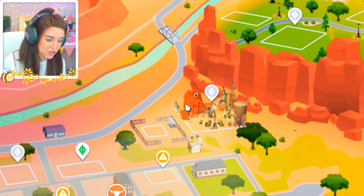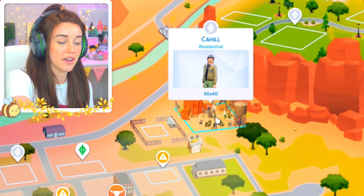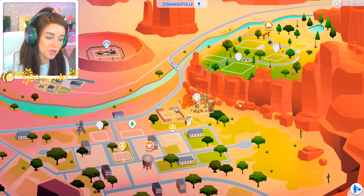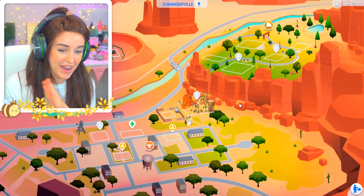However, there was a rock here which I'll show you when we get into the bunker, and that is what protected a few sims that managed to get into the bunker. The story and the challenge will follow one of the descendants of those survivors.